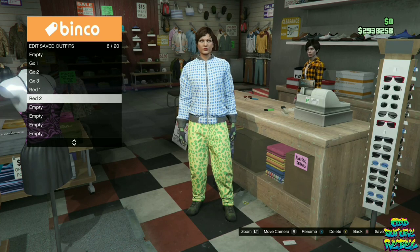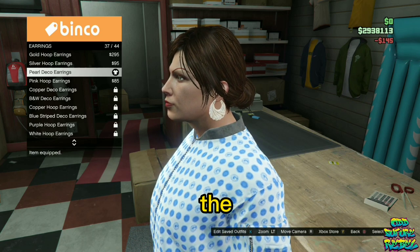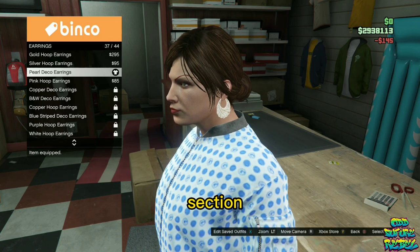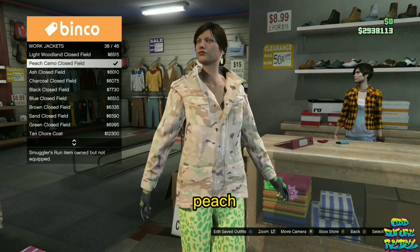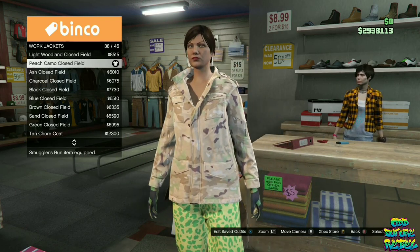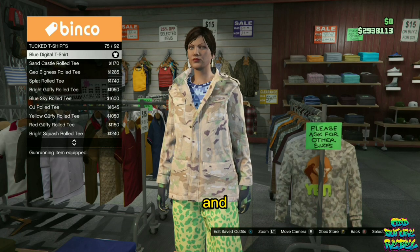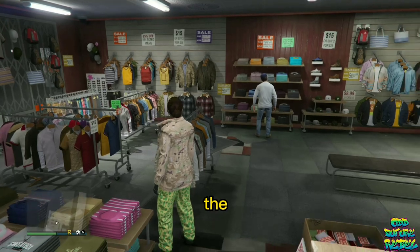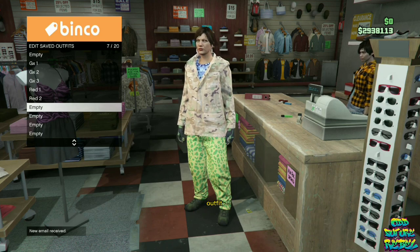Make your way over to the earrings. On the accessories, go over to earrings and purchase the pearl deco earrings. Head over to the top section, go over to the work jackets, and purchase the peach camo clothes filled. Continue to stay at the top section, go over to tuck t-shirts and purchase the blue digital t-shirt. Make your way over to the front counter and save this as an outfit on slot number seven, named Red Three.